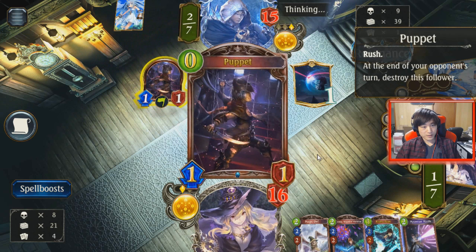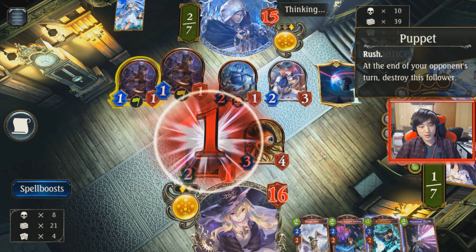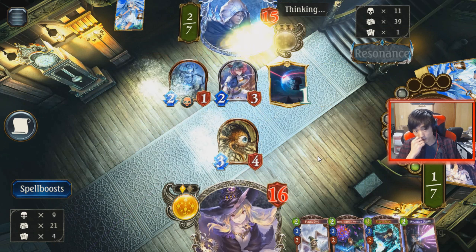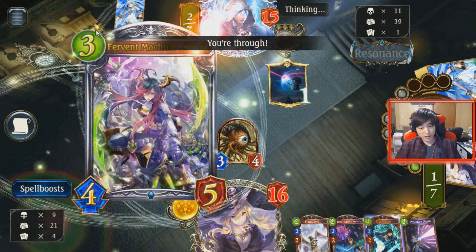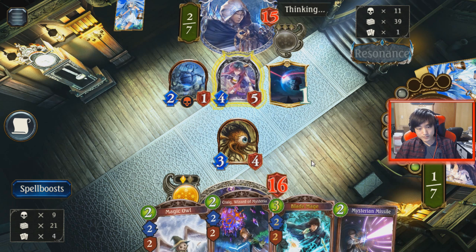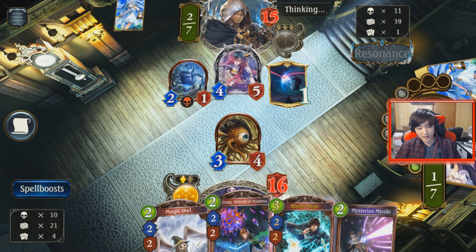Oh, he drew Analyze the Artifact. He's going to be able to evolve his 2-3 into my Ogler. He is out of cards though — he gets one extra card off the Artifact, but he's getting low on resources. If he's getting low and we draw Daria, then we could definitely run away with this game.